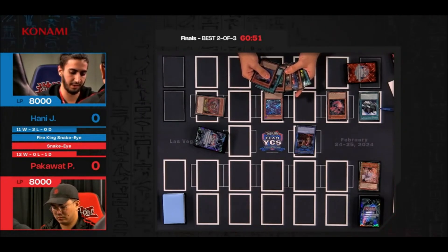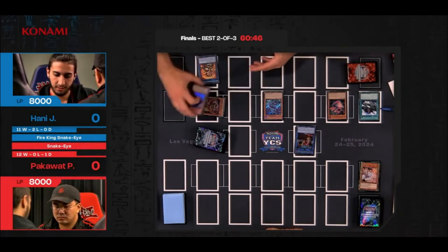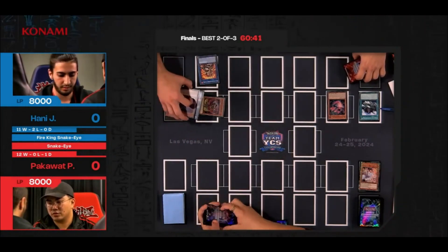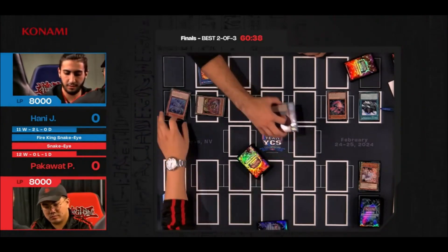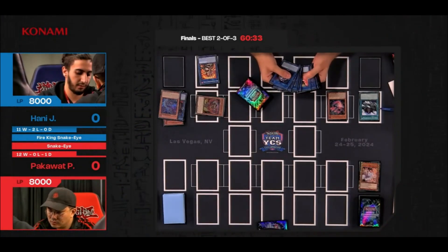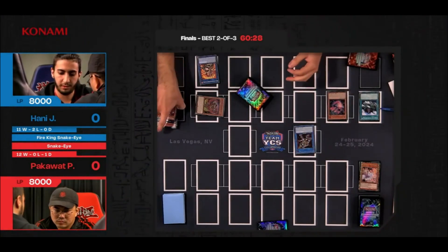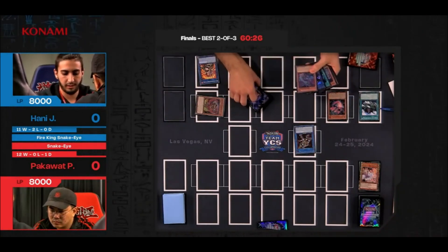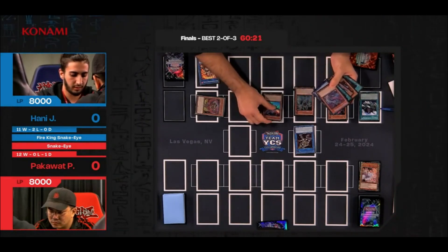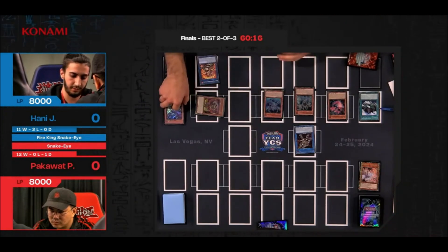Using the effect of Flamberge, we are putting the Heeta into the spell-trap zone. That will allow for a little follow-up later on. We've seen a variety of things put into the spell-trap card zone — obviously IP and SP are some of the more common ones, but we've seen everything from Link Kuriboh to Heeta. The flexibility of Flamberge is just fantastic: you can set it up as an interruption. Now we've gone into Salamangreat Sunlight Wolf and Flamberge Dragon has been sent to the graveyard, summoning out Snake Eye Oak and Ash.